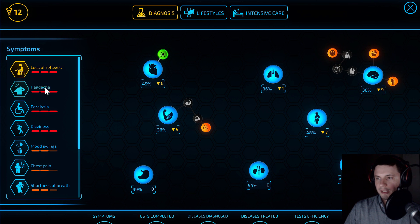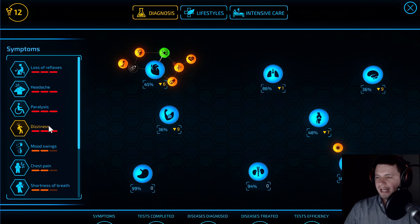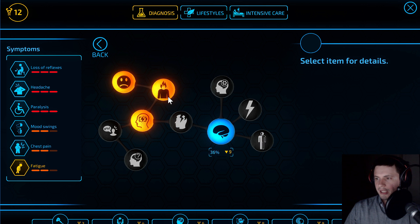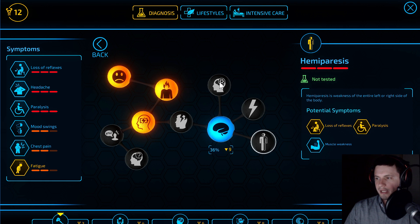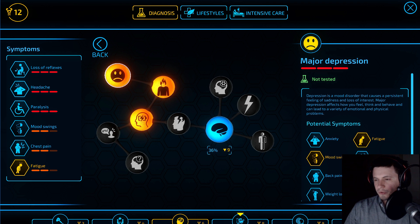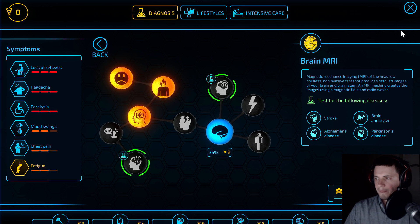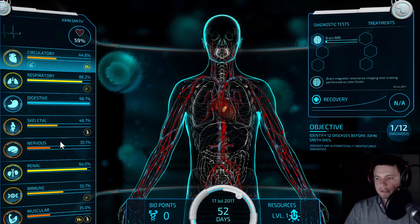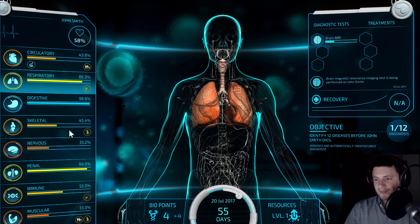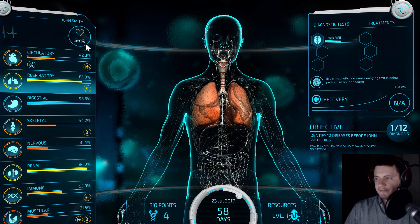He has loss of reflexes, headaches, and paralysis. Wow — so he's paralyzed and he also has dizziness. There are some brain problems going on here. He might also have major depression. So what we're going to do is run a full brain MRI scan — it will actually test for a lot of things. It does cost a lot, but usually this finds quite a lot of different disorders. Oh no, his heart is bleeding — that's clearly not good. We're going to test his brain and discover what's wrong. He's currently at 56% health and we're only discovering one disease.